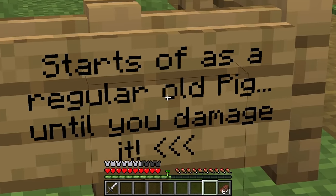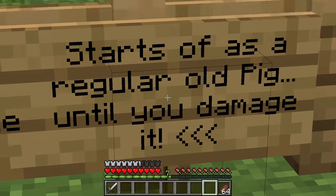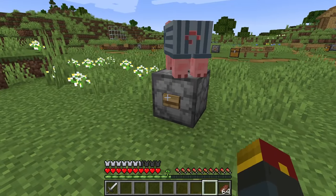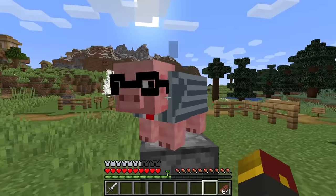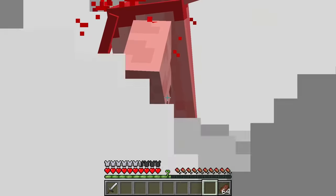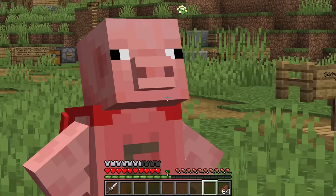Super pig starts off as a regular old pig until you damage it. Superheroes always need some sort of traumatic thing to occur in order for them to become a hero, so what's more traumatic than being punched by a stranger? There we go - oh gosh, that's pretty traumatic to look at. Oh hello there, super pig!